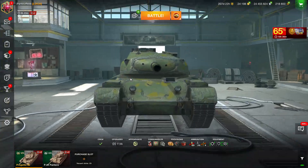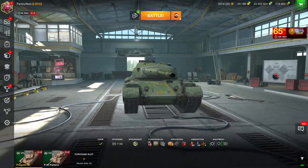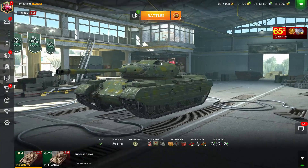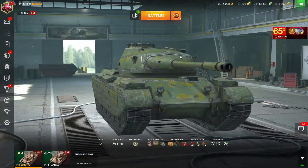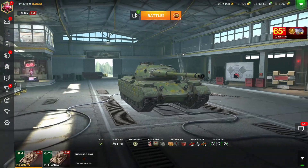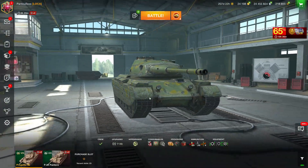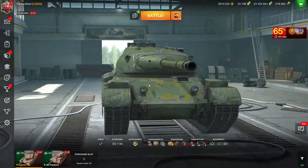Let's talk about the Progetto 46. It's tier 8 with a really good credit coefficient. Usually with this tank, if you do 3.4k damage you're going to do around 100,000 credits, which is quite a lot. Overall we have a pretty nice tank — let's go directly into the characteristics. First, the armor.